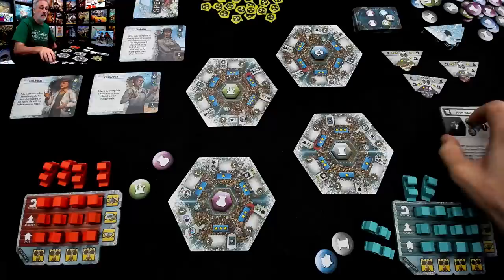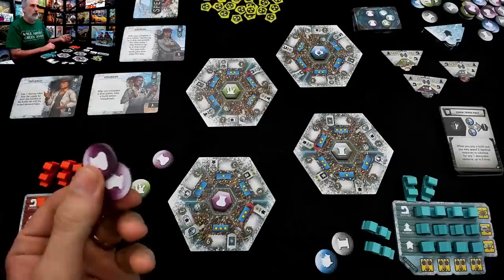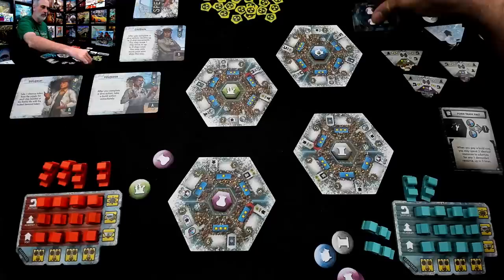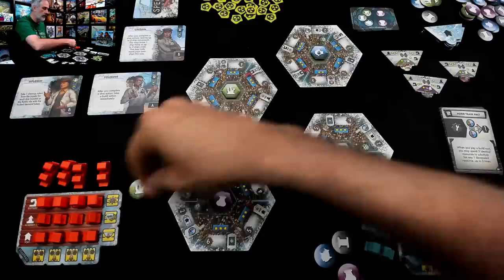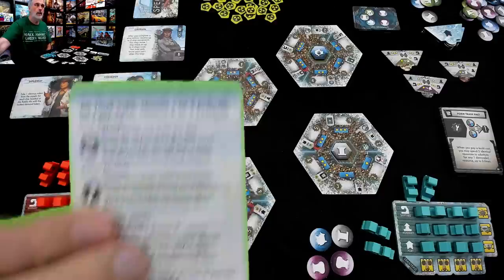With that in mind, I want to get groupings of stuff because I can use them as wild. So I will take the two artifacts. These two could be anything I want them to be because of the Form Trade Pact. I reconsidered giving Jen two pairs versus my one — so I'll take some metal, a pair of kelp, and some fish instead. If you're diving, that's all you're doing: drawing a card and deciding who gets what. Your turn is over.